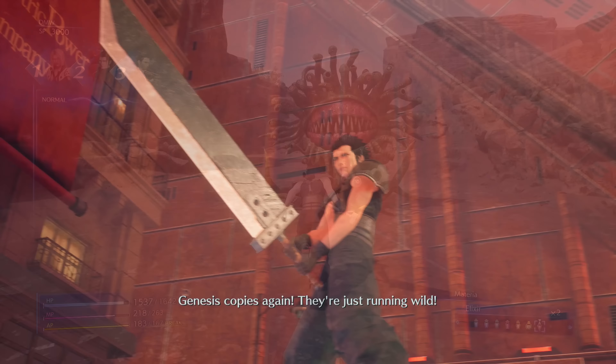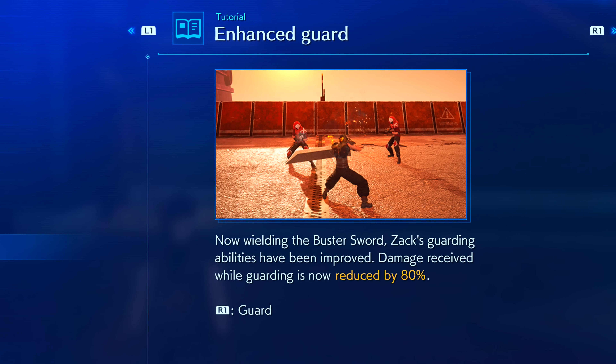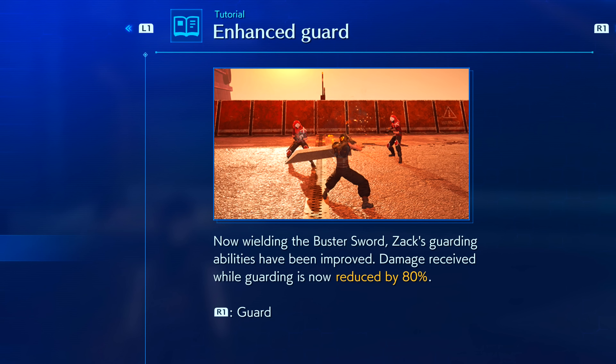In Chapter 6, we finally gain access to the Buster Sword. We get a brief tutorial on how it works and an introduction to proficiency. Off the bat, when blocking attacks with the Buster Sword, Zac receives an 80% damage reduction, which is massive for combat, and his regular strike attacks still function in the same way.